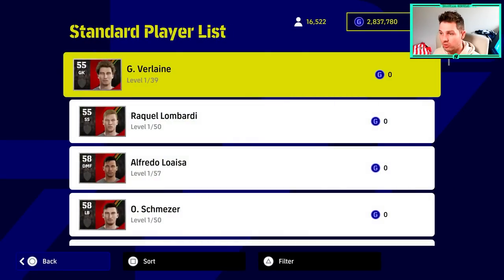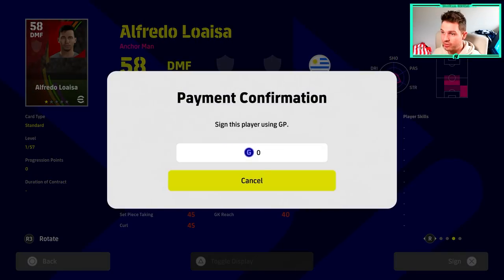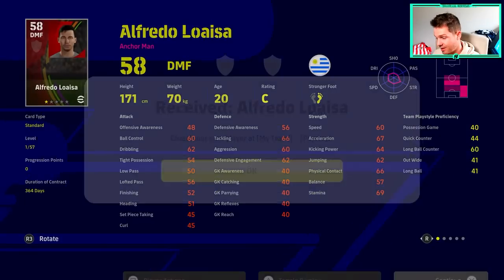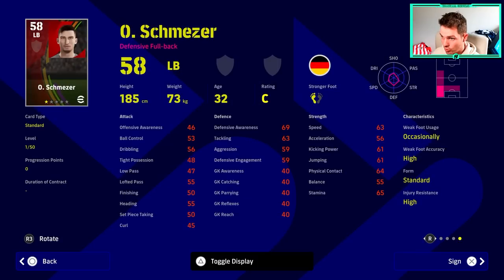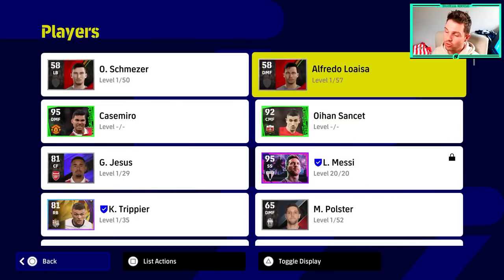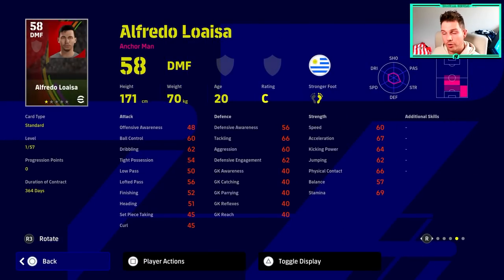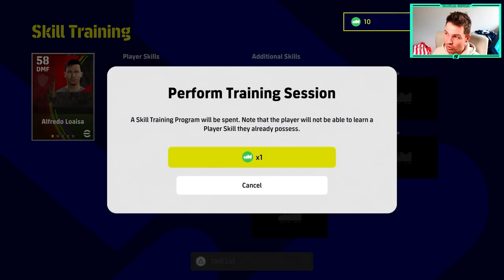You can rinse and repeat this as much as you want. Go back to the standard player list and buy any player. Some people say buying a DMF gives more chance of defensive minded player skills — it depends, sometimes you have luck with it, sometimes you don't. I usually buy four or five players and give one skill. I like to give a player at least two player skills at once because it does cost half a million or a quarter million every time.